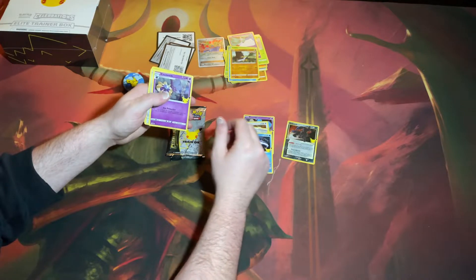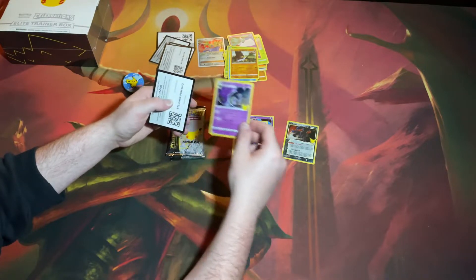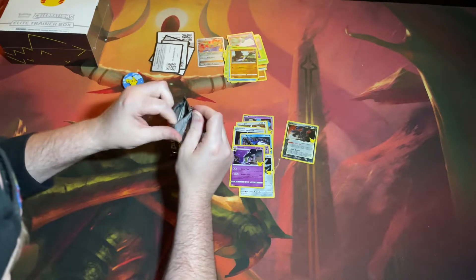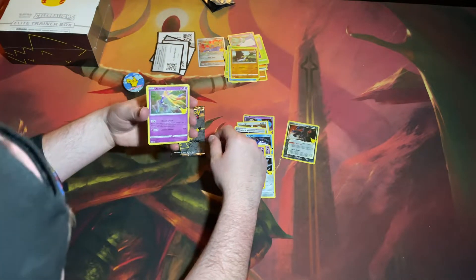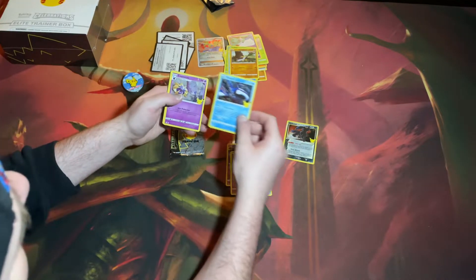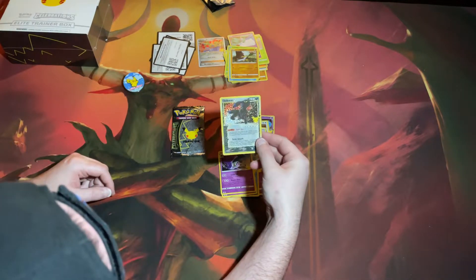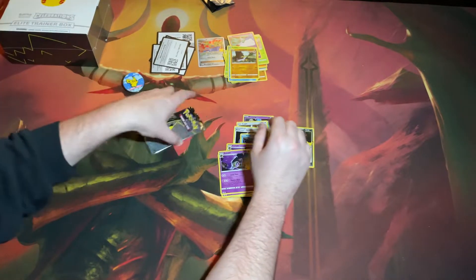Kyogre, Cosmog, Dialga, Lunala. And for pack number three, we got Xerneas — I'm killing these names — Kyogre, Cosmog, and another Lunala. We haven't gotten one quite like this thing — that looks really nice, hopefully the camera's picking that up. Last one, and then we'll move on to the Elite Trainer Box.